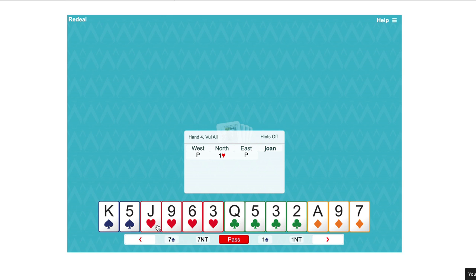Partner's opened one heart and we've got a nice fit. We've got four trumps for partner's five or more, so we will definitely want to play in hearts. Our points are ten high card points, but because there's a heart fit we can add an extra point — a shortage point or dummy point for the doubleton spade. So this hand is too good for two hearts. Let's make a limit raise of three hearts and see if partner can go to game.